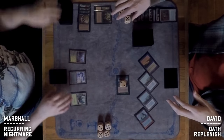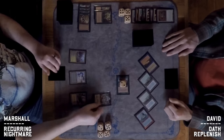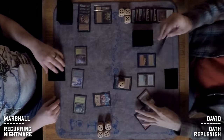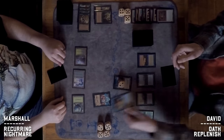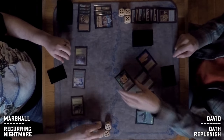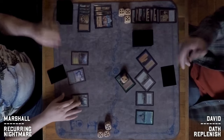In hindsight it would have been better to hit the Seal of Cleansing before the Parallax Wave came down and just hope David didn't draw another one. But he top-decked it, so it wouldn't have mattered anyway. Now a 2/2 Terravore serves as the clock.